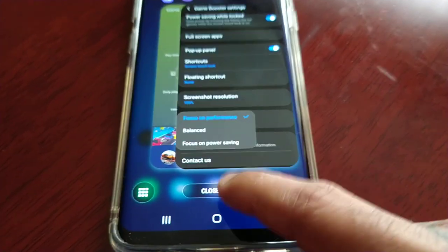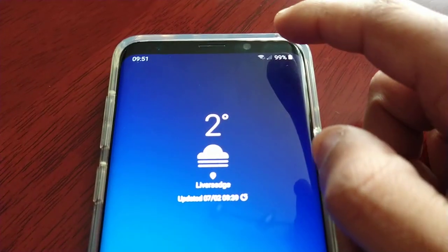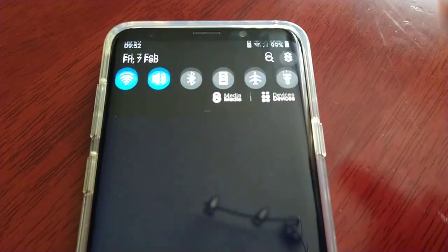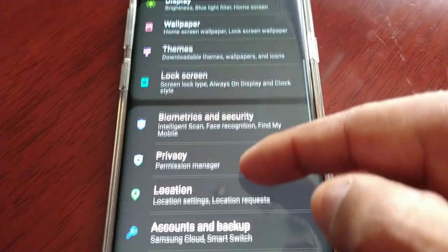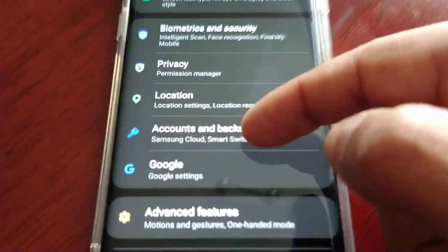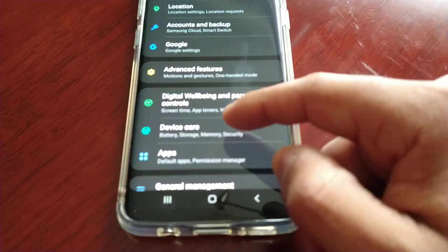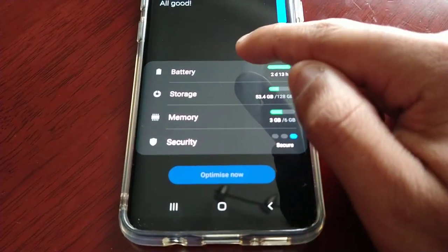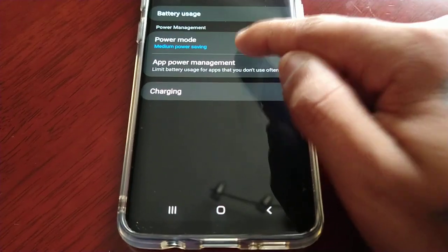Now we're going to enable the high performance mode — some people like to call it beast mode. Go into Settings, scroll down to Device Care, then select Battery, and then select Power Mode.